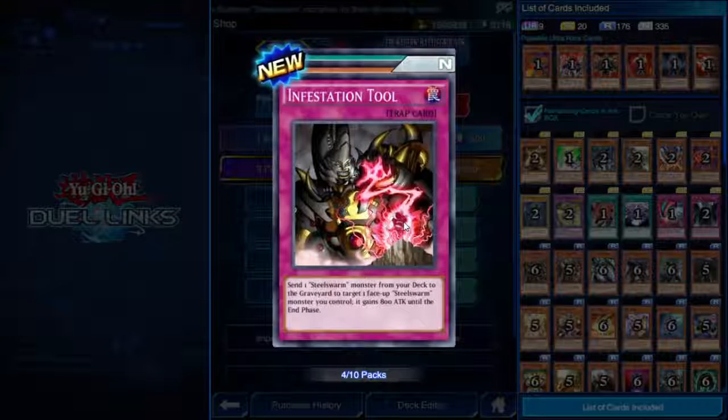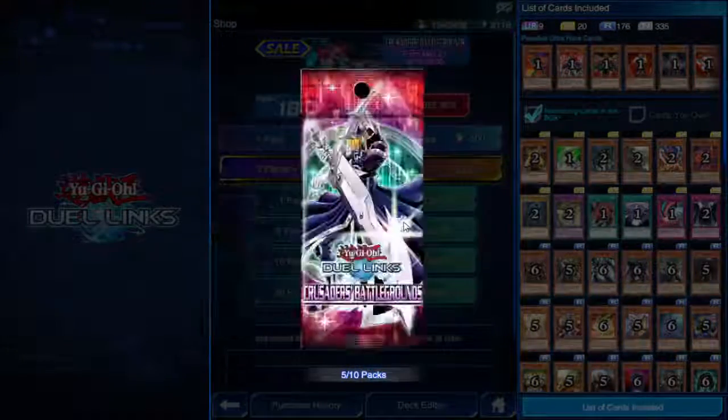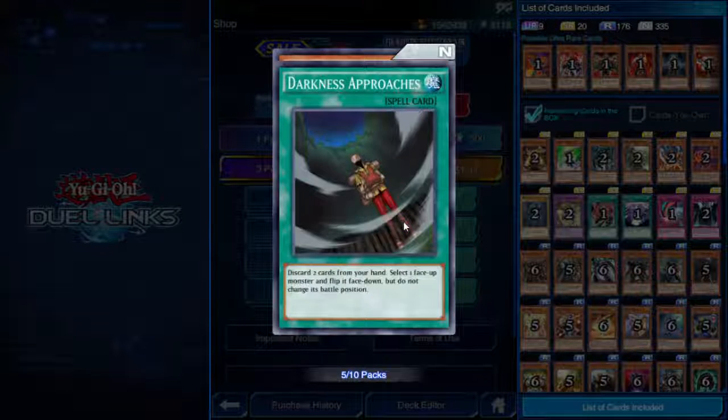Infestation Tool — trap card. Send one Steel Swarm monster from your deck to the graveyard to target one face-up Steel Swarm monster you control; it gains 800 attack. Chain Summoning — quick play spell. Activate only as chain link 3 or higher; you can normal summon or set up to 3 times this turn.